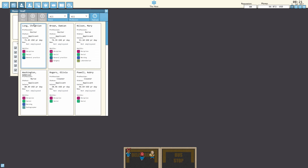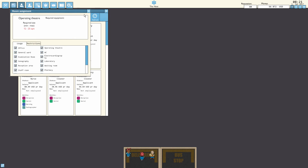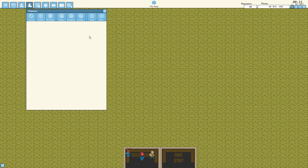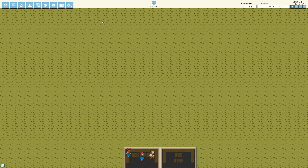Over here is where you start hiring your staff members. We have status for employees and applicants, and the professions include doctors, caretakers, cleaners, nurses, and porters. We'll be able to charge more, but if you charge more, your reputation will drop — like telling them there's something wrong with their bladder even though it's perfectly fine. That can hurt your reputation, but if you're trying to make money by being a scumbag, that's kind of a way to go about it.